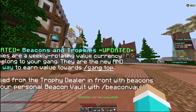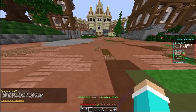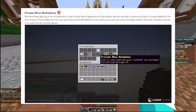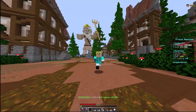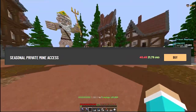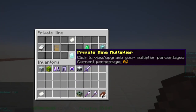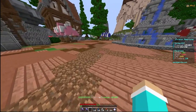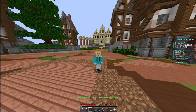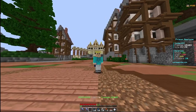Another update is private mine multipliers. Every time you buy a Legend rank or a private mine from the store, you get a private mine multiplier which gives you rewards and upgrades that multiply your percentages. Basically, the more people mining your private mine, the more money you make — so you can upgrade your pickaxe, prestige, whatever you need.